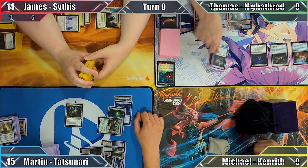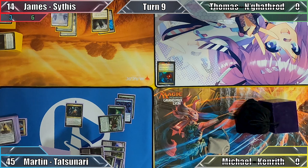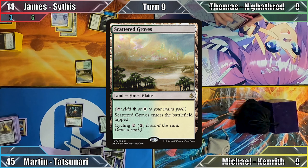James untaps his lands and, unable to stop himself from losing in his draw step, cycles Scattered Grove to speed up the process. This gives the table a good laugh, and leaves Martin and his frog-loving ninja as the victor.